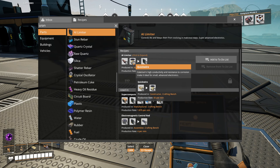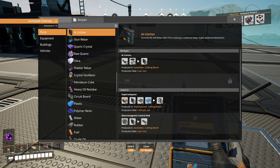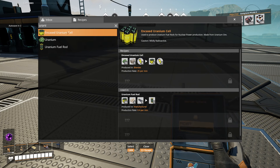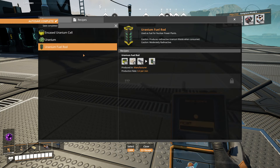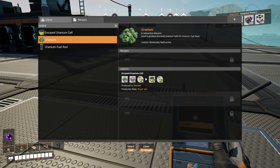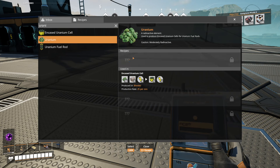I need caterium as well — caterium and copper. So caterium, copper as well. And the fuel rod — to get the encased uranium cells I need those too, which is concrete and sulfur. So I need uranium on top of all that — uranium and all that other stuff. Moderately radioactive.